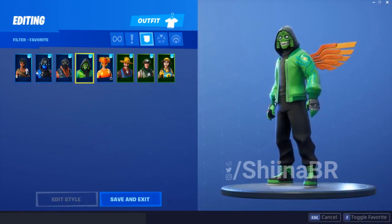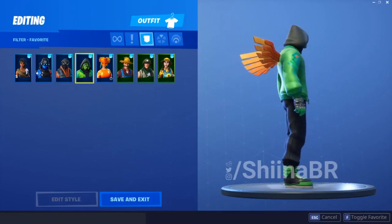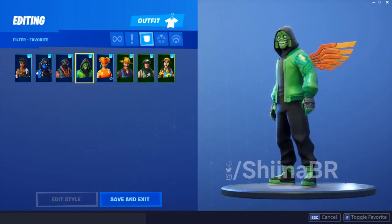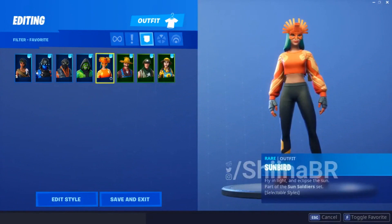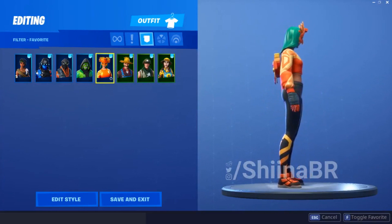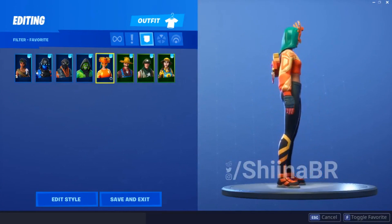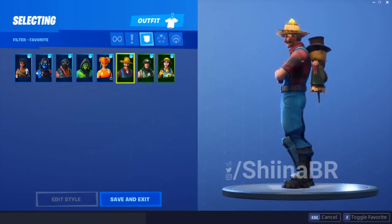This skin right here is the Mesmer skin, and it's pretty cool. I really like the design — the wings on the back are the best thing I've seen. The Sun Wings is probably one of the best back blings and I can't wait until that releases. The Sunbird skin is actually really sick right here, really cool design. I'm surprised these skins aren't released yet — they should be releasing really soon because they kind of fit in with the new location added today.